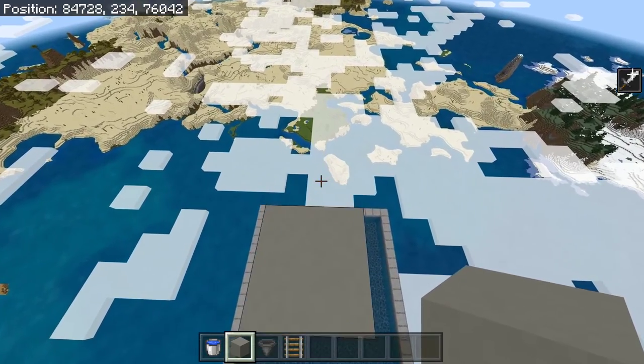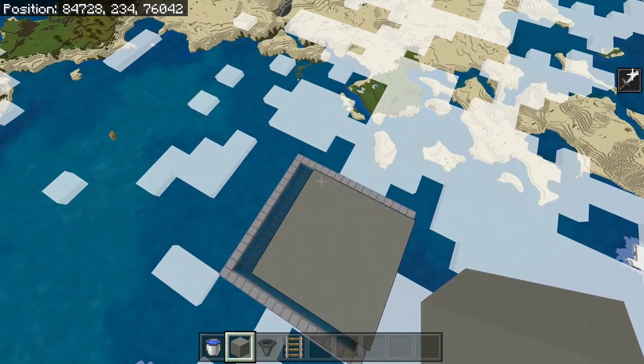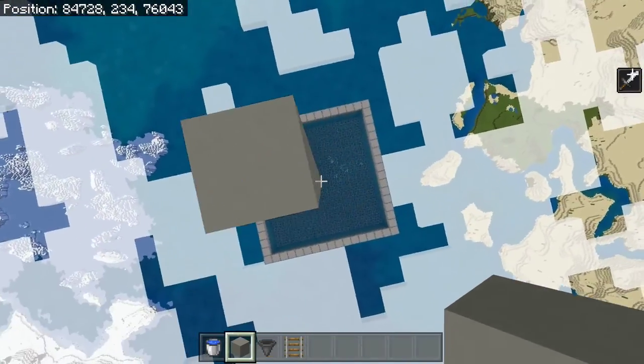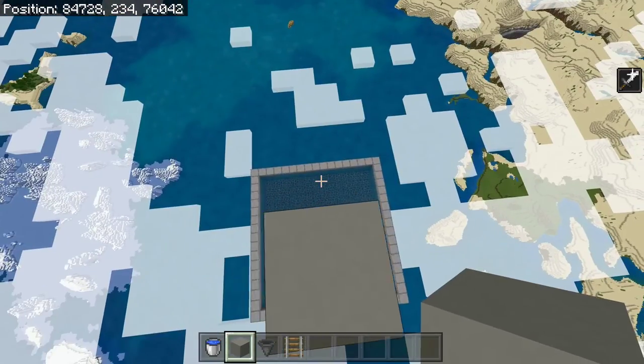Then we need to turn this into a 20-block-high pillar. The exact height isn't very important, but if you're building one this small, then I'd recommend about 20 blocks — it's what works well for me. If you're building it 40 blocks wide, then I would recommend going 12 blocks higher. However, it sometimes reduces the efficiency of the farm if you've got a smaller one like this.